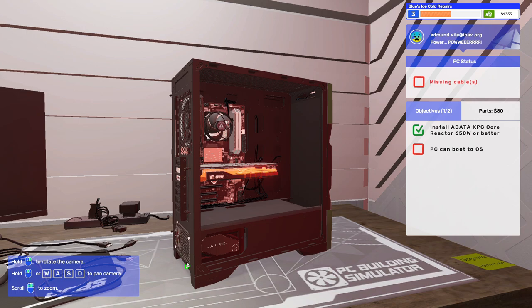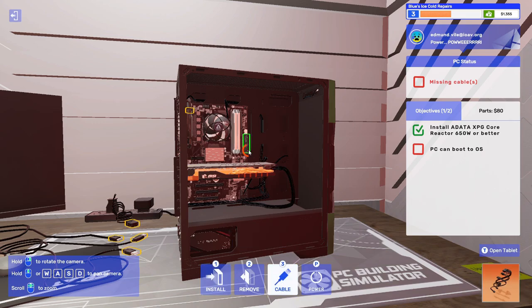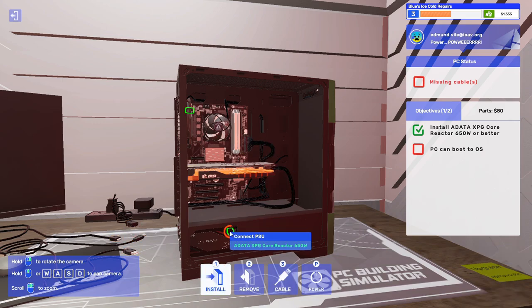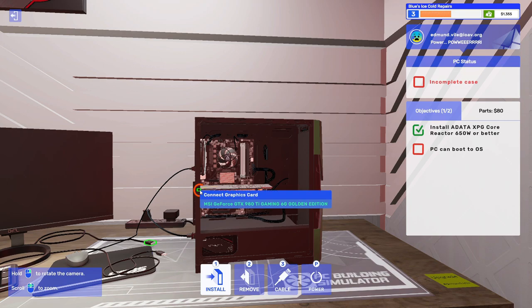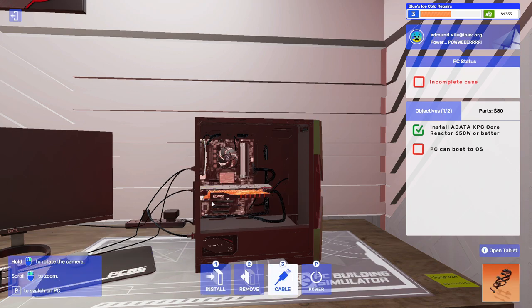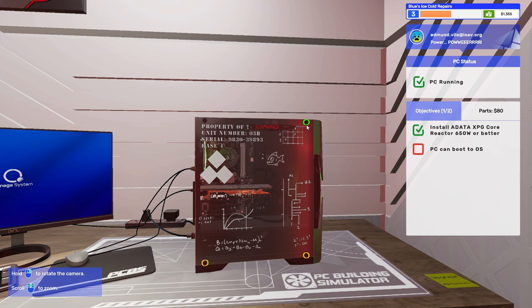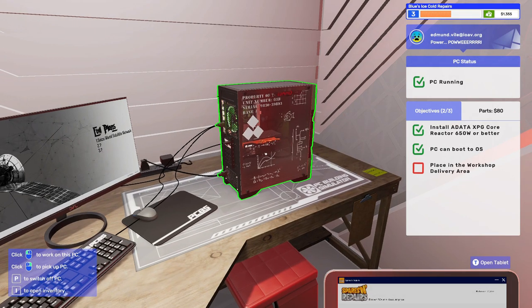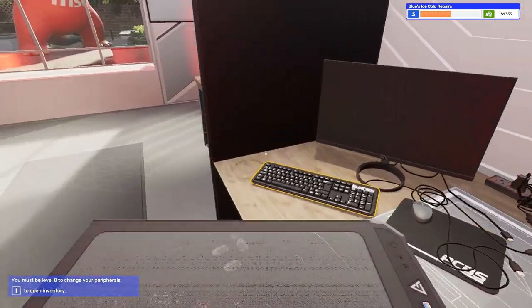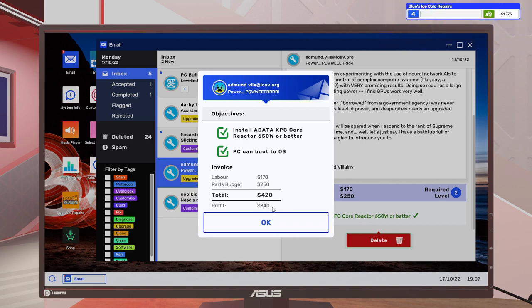Install the new PSU. One thing I do like is that we get to keep the old power supply — it's worth $33, not a lot, but it's worth something. Install it, cable everything up. Does this game actually support the difference between modular and non-modular power supplies? I think it probably does — I'll have to check that out. Also, there's a built-in radio on the game, but I looked it up and I don't think I'm allowed to play any of those songs. Let's take this PC, drop it off — $340 profit.